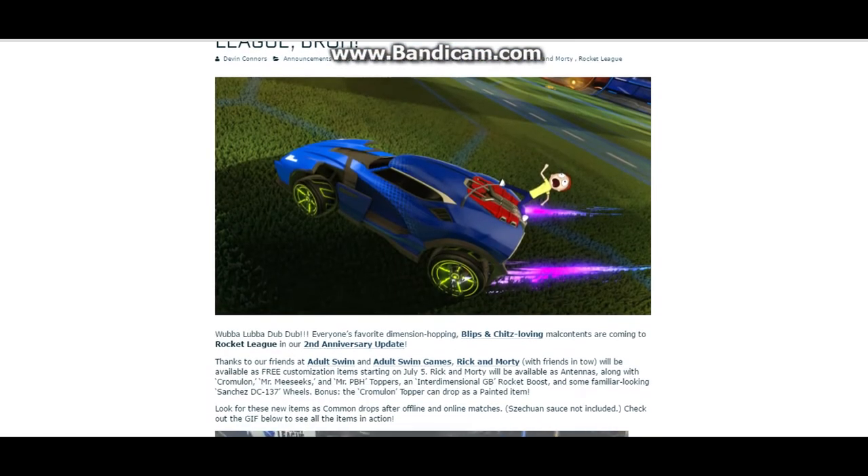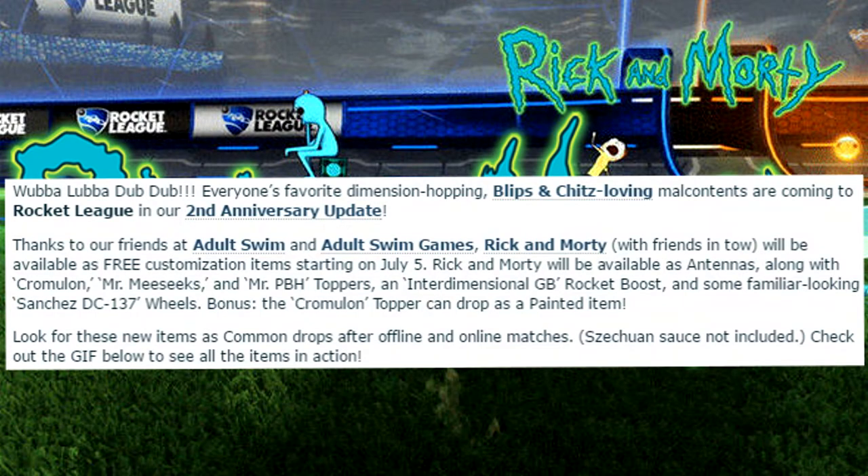Let us read the first paragraph here. "Wubba lubba dub dub, everyone's favorite dimension-hopping, blips and chips-loving malcontents are coming to Rocket League in our second anniversary update. Thanks to our friends at Adult Swim and Adult Swim Games, Rick and Morty with friends in tow will be available as free customization items on July 5th. Rick and Morty will be available as antennas along with Chromulon,"